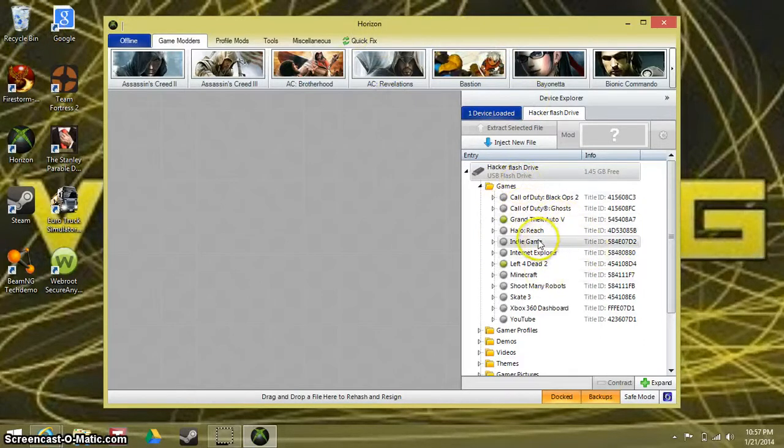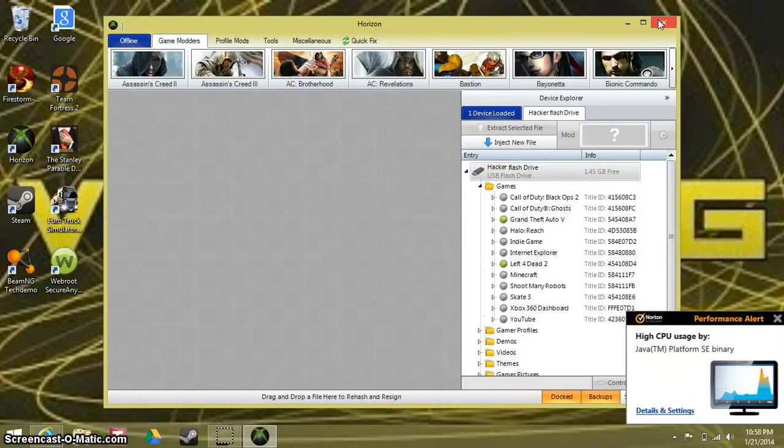If you want to download more, just go to YouTube — I like YouTube, I don't get them off the internet. So yeah guys, this is how to download Minecraft maps off of Horizon with your Xbox 360 flash drive slash USB. Hope you guys enjoyed — I'm BBGaming and tune in next time.